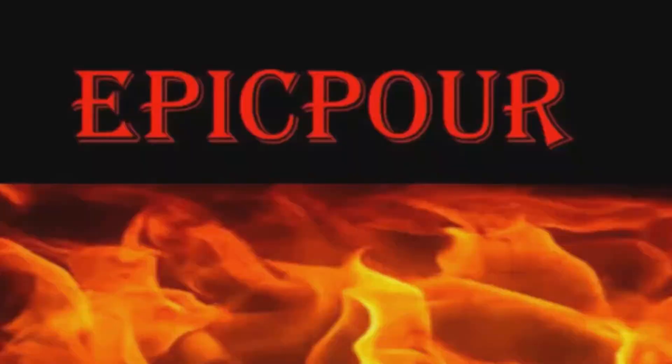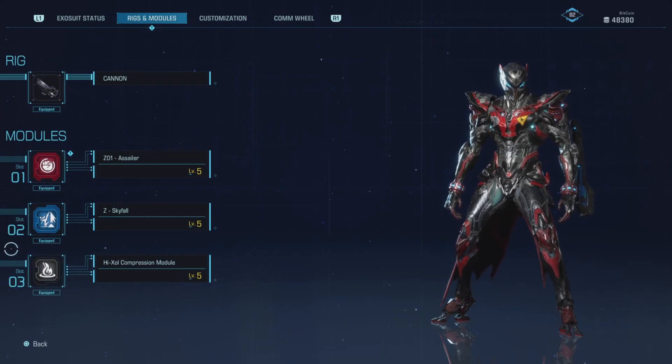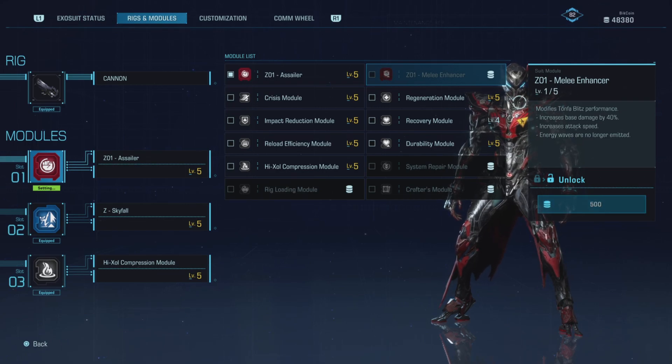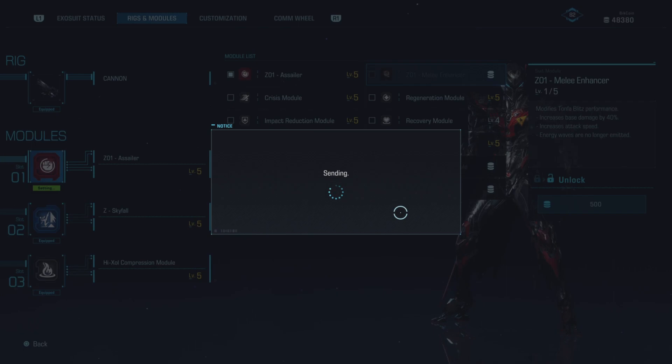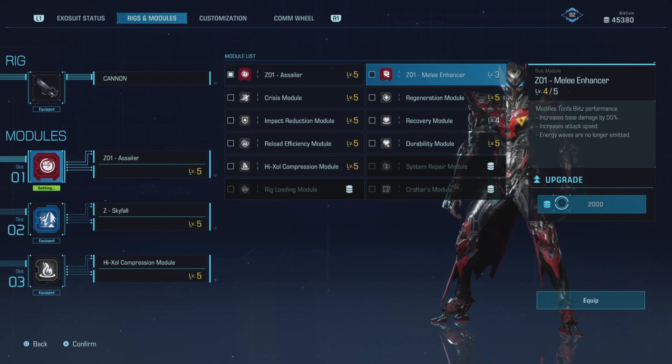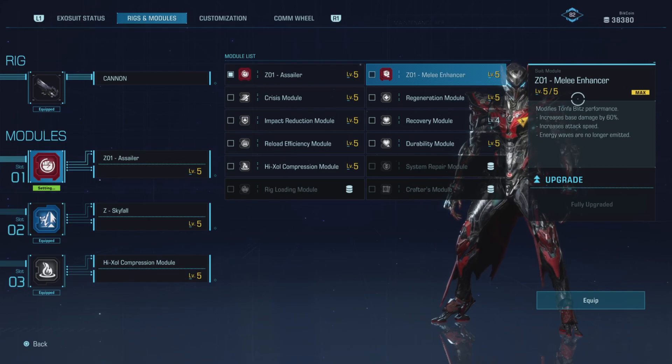Holy crap, 500! Let's do another Zephra video, but we're going to take out this ability. I just unlocked the melee enhancer — it increases base damage, so no longer will we be doing the combo. Now it's mostly button mashing R2. It gives a 60% increase to his base damage, increases attack speed, and energy waves are no longer emitted. Basically, you gotta hit the dinosaurs.